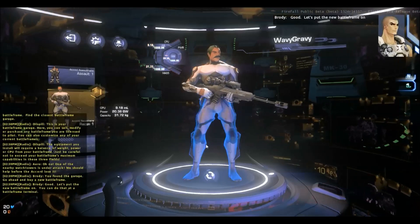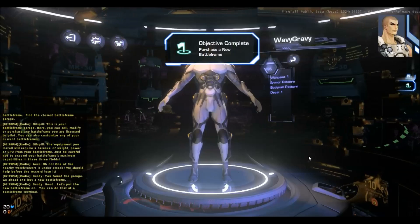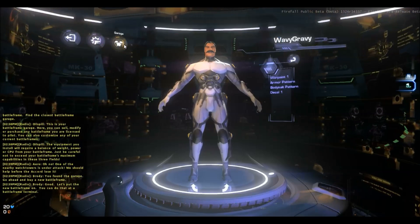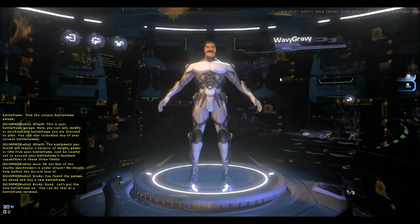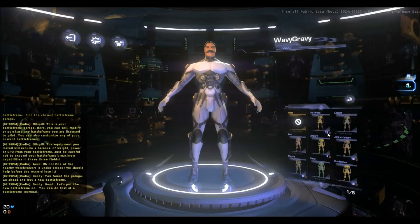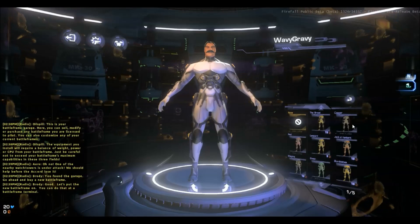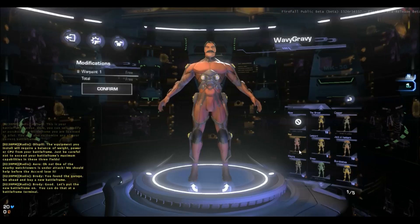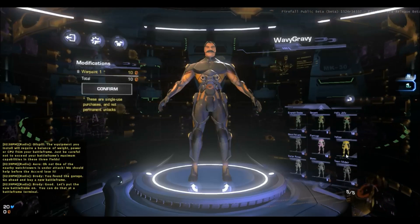Good — let's put the new Battleframe on. We're going to do a little modification first. This button here lets you go to your customization. You can pick war paints — I don't like the plain white myself. Some of these will cost Red Beans, which is currency from the in-game store. Other ones are free, like the basic colors — red, green, and so on.